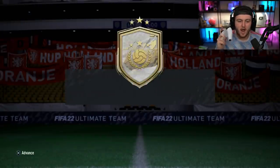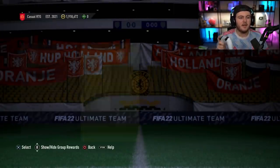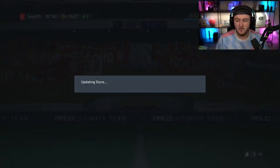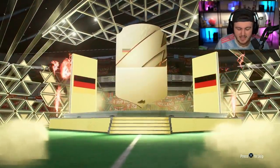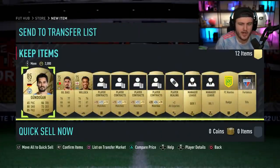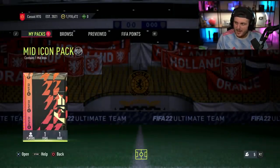We've got my mid-icon pack on my RTG account now. This is the account that means the most. We're obviously saving coins for Team of the Year - 1.9 million coins. We've done really well; this account is genuinely stacked. I mean, it's just very good pack luck - I can't pretend to take credit for it. I've just done league SBCs and had good pack luck. Here we go - mid-icon on the RTG.